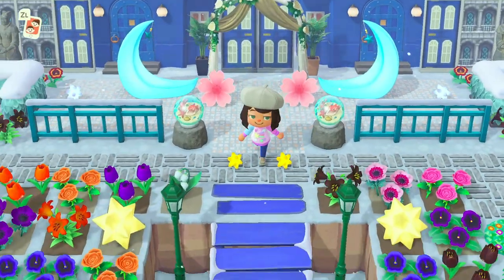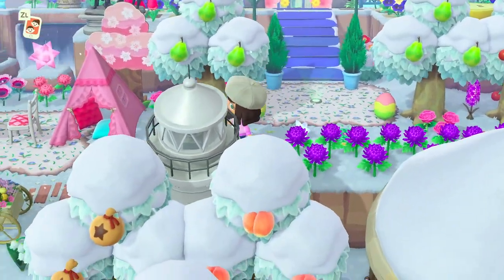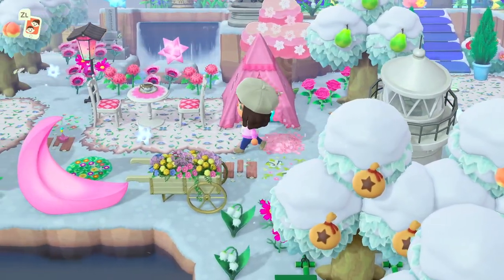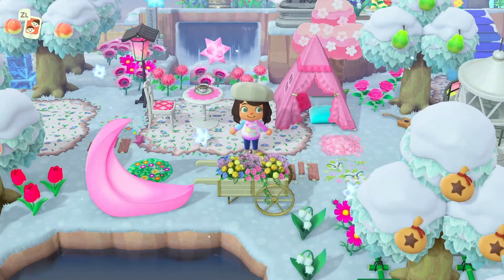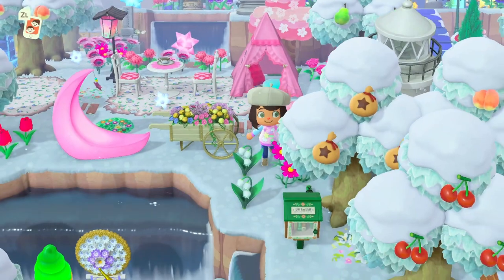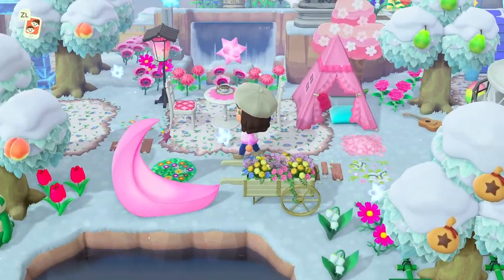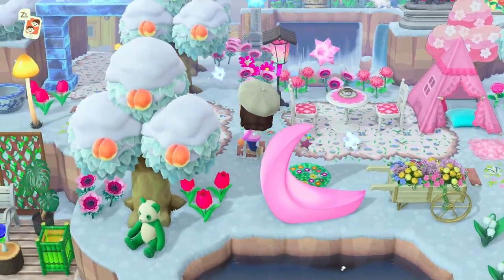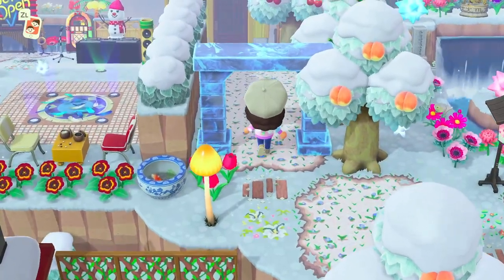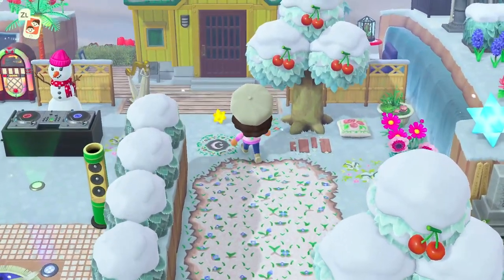Let's keep heading towards the middle of the island and then also towards the left. Oh my gosh, these pinks — I love this, it matches my outfit. There's a tiny library and a little sitting area — that's cute. Let's go through the arch. The snowman DJ — that is hilarious!